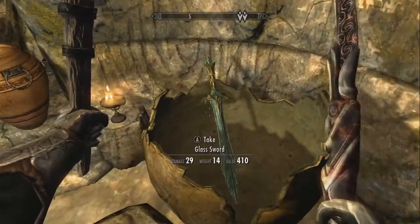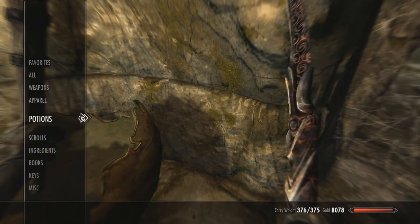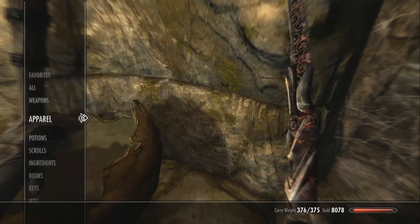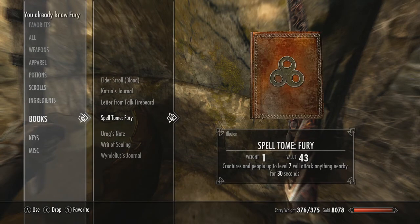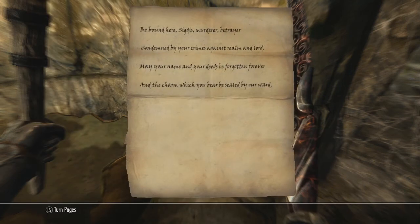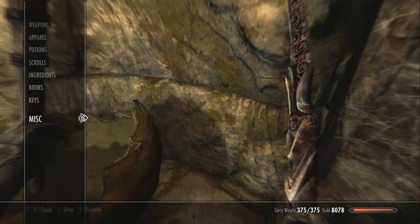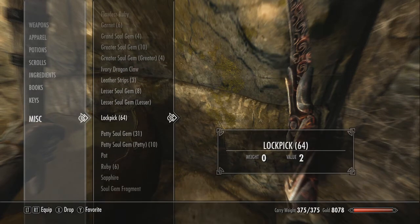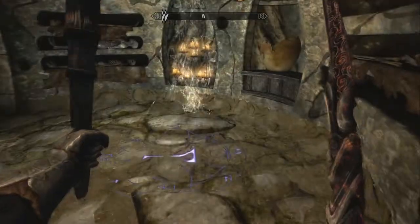Just take all that stuff. A glass sword! What could we have that we don't really need? None of this weighs particularly much — we only need to get rid of one pound. Any books I could get rid of? I already know that one, so we can ditch that. That doesn't weigh anything, but probably don't really need that. Alright, we'll call that good. Gotta be careful about picking up too much more stuff.